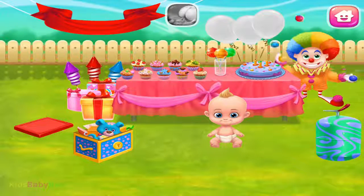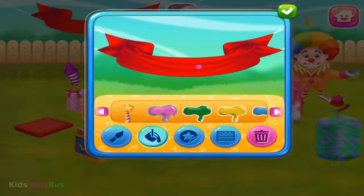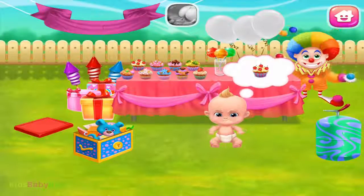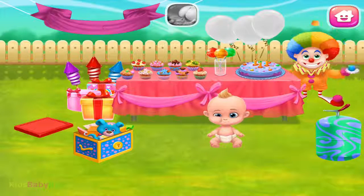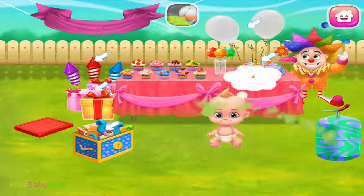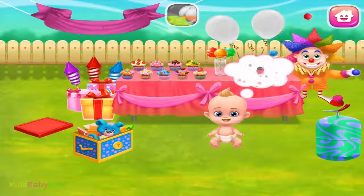Let's design the birthday banner. That looks great. Snowy baby wants a cupcake. Delicious cupcake. Yum, yum. Ha ha, Mr. Clown, you're funny now. Snowy baby wants a cupcake. Delicious cupcake.